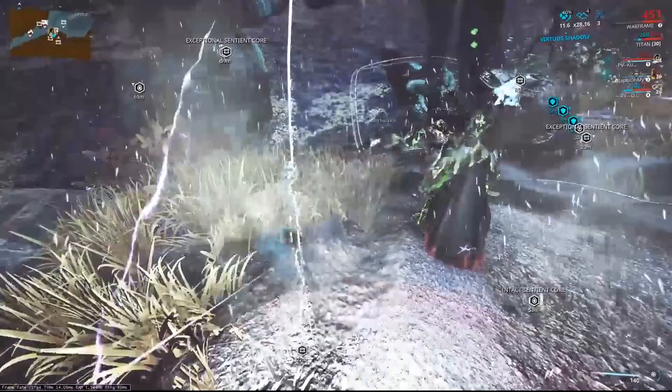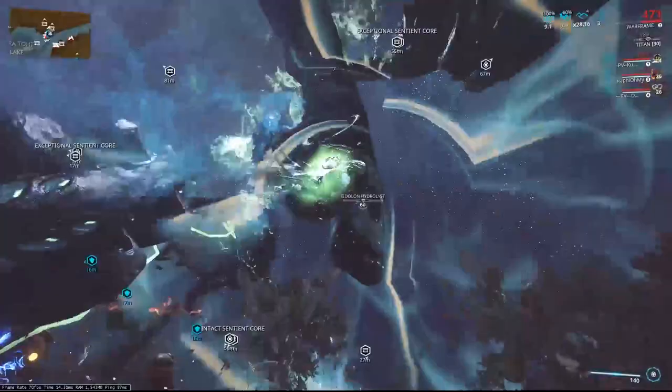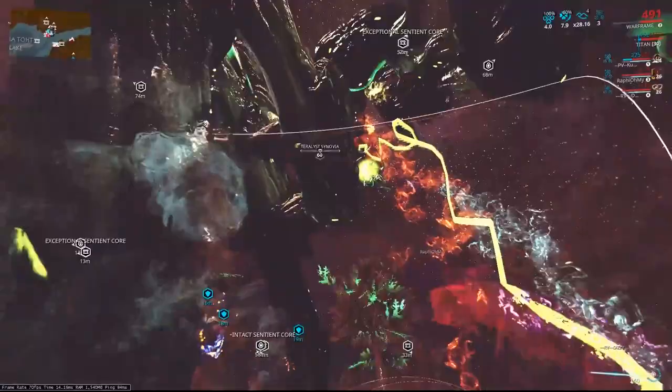Now we're going to play exactly the same as a normal VS player. There shouldn't be any need for us to come out and use our fourth at this point other than to maybe aid our allies if they need a heal, or to keep Kubraws alive.